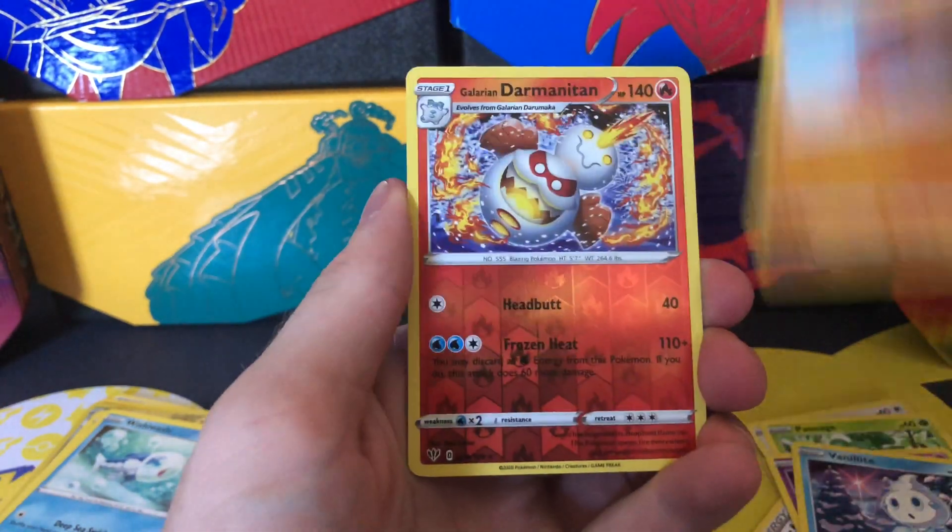We're not done with this video yet — we're gonna do our pack battle against Tame Slither in just a moment. Beginning part two: Tame Slither and I agreed to five packs. We're gonna take the Sword and Shield one, risk it, put it off to the side — maybe we'll get lucky with that one later. I'm just gonna switch it up every now and then to make it interesting. Let's begin.